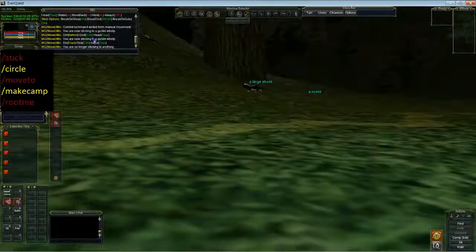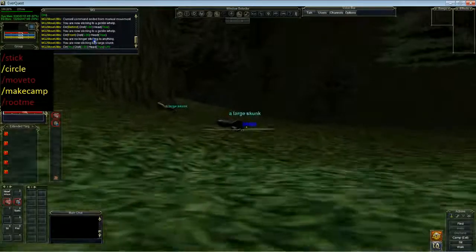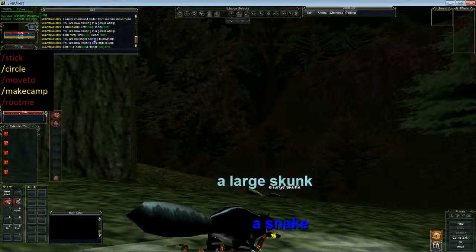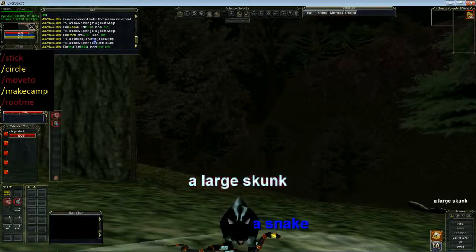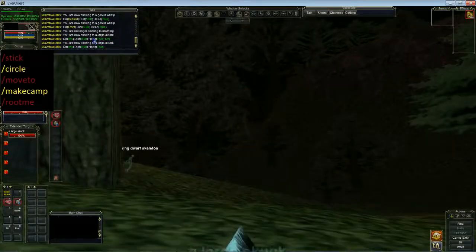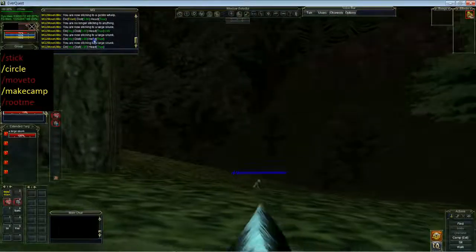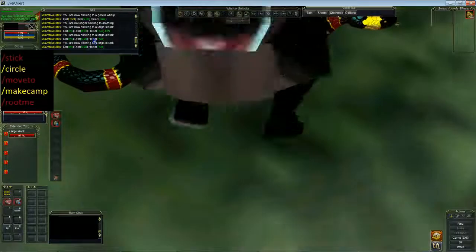Another useful feature for the stick command is slash stick underwater. That will help you with changing your vertical looking when you've got it on. So we can see it's kind of looking upwards when I'm attacking the skunk. Compared to if I do stick 5 without the underwater option, it's not going to mess with my view. Let's do stick underwater again and watch it look up in theory.